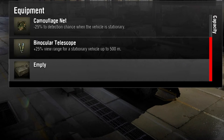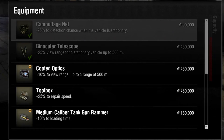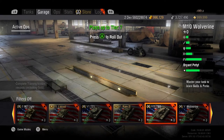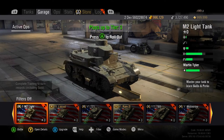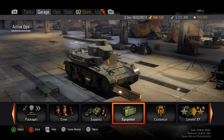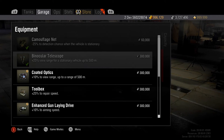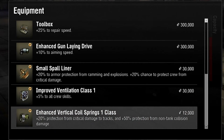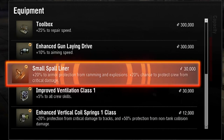However, should your favorite sniping tank have a slower reload time, you can make up for it by adding a tank gun rammer. Or, if you prefer playing as a scout always on the move, you may want to enhance your scout tank's already excellent maneuverability by adding some enhanced vertical coil springs. On the other hand, you may want to better protect your scout from explosions and ramming damage with a spall liner.